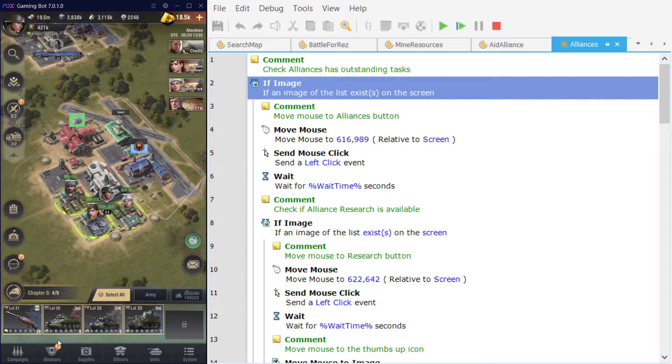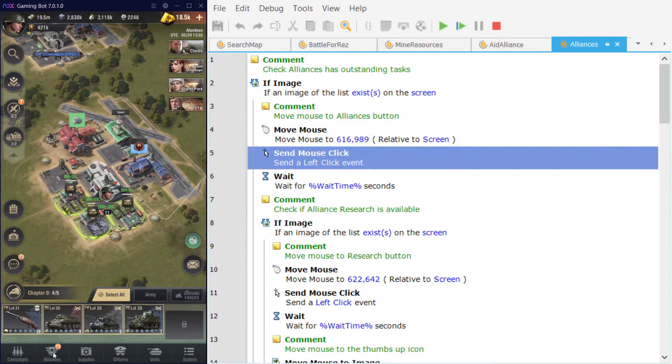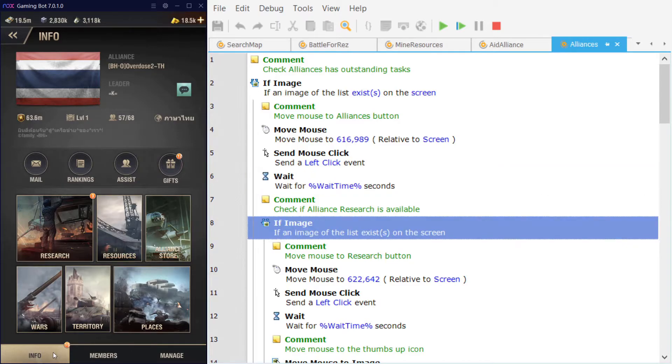Next it looks for the Alliance button at the bottom of the screen and looks for the orange token, which means there are actions and tasks available in the Alliance window. It searches, finds the orange token, then moves the mouse to the Alliance button and sends a mouse click, bringing us into the Alliance screen.